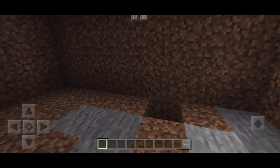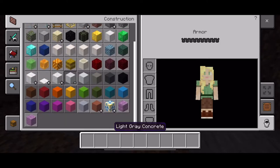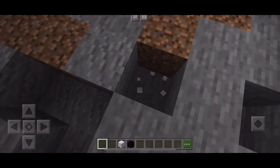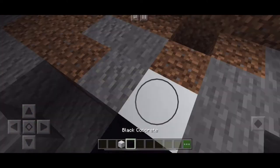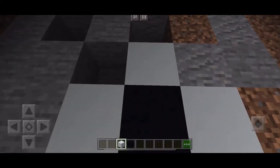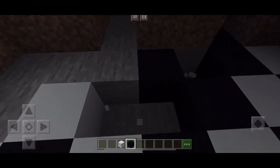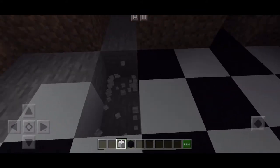I'm finished mining the whole place out and I'm going for a look of white and black because I thought it went nicely with the look. This is the finished look of my floors and I'm going to move on to the walls next.